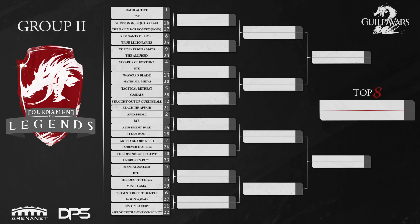So group two — we have Radioactive, obviously a pretty strong team. Looking at the top side of the bracket, I have to say Seraphs of Fortuna will probably make it to the round of 16. I don't really think any team is going to beat them there. So we're probably going to see in the round of 16 Radioactive versus Seraphs of Fortuna on the top side. Radioactive looking pretty strong — I don't think Seraphs will get past them though.